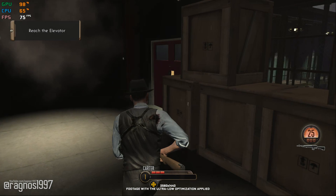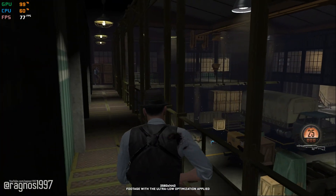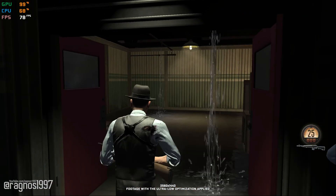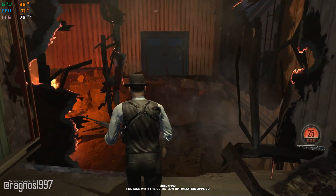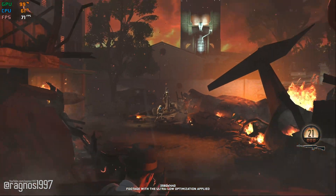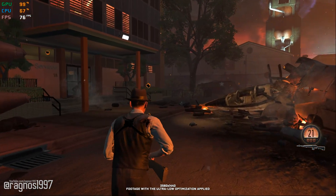That switch for the door has to be in here somewhere. Nice shot. You're good, Carter. I used to be. Bullshit. Falk wouldn't be interested in you if you weren't the best. I'm exposed out here, let me in. Nothing we could do for him. Poor bastard.